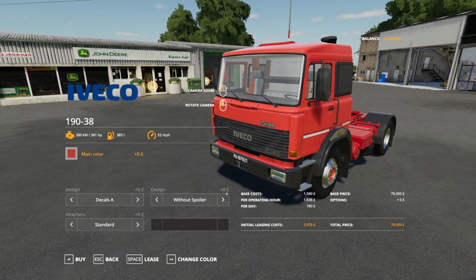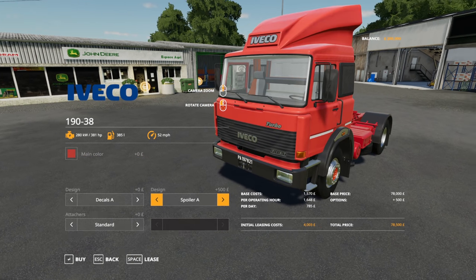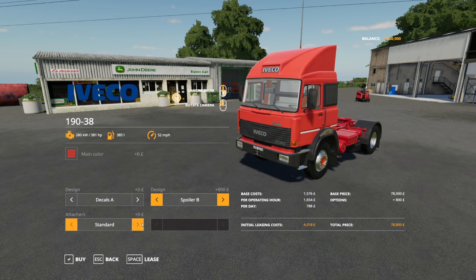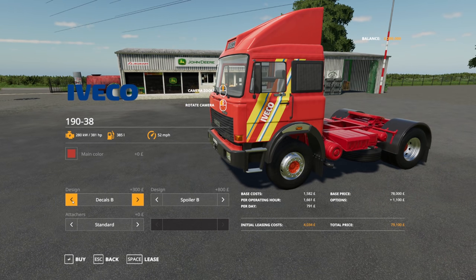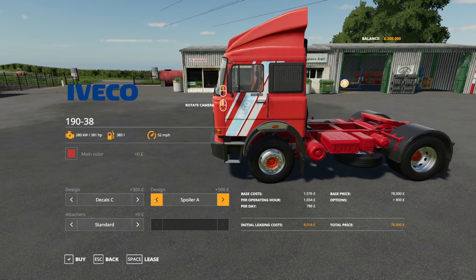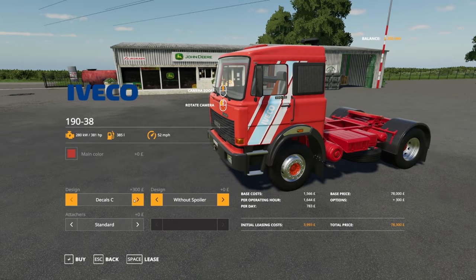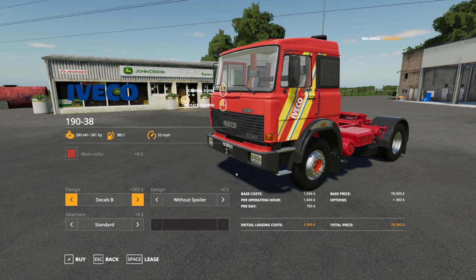I just need to decide what the best kind of configuration is here. Yeah, the spoiler. This is an old lorry so it's quite an interesting design, but it does mean that it's not too expensive. Oh yes, I like the decals. Probably that decal. Not too sure about the spoiler actually. Maybe if we go without, with that decal. There we go. Okay, so £78,300.